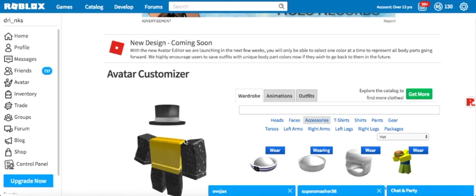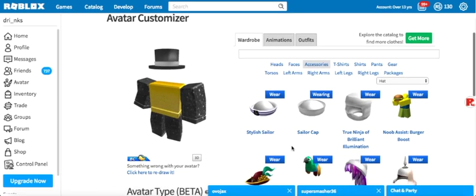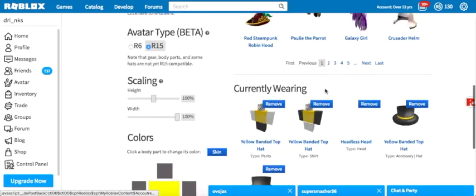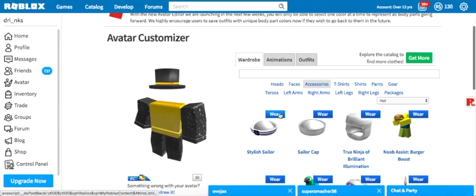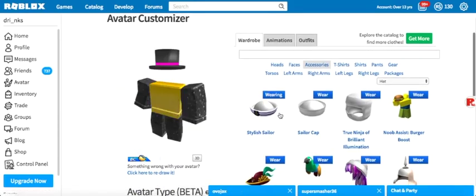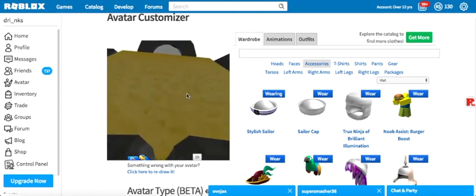Now I said I was gonna show you the stylish sailor, so let's check that out. I'm pretty sure it's not gonna work — and yeah, it's not gonna work. But there might still be white inside instead of gray. When you look up in a regular top hat it's gonna be gray, but with this it's white with a little blue on the inside.